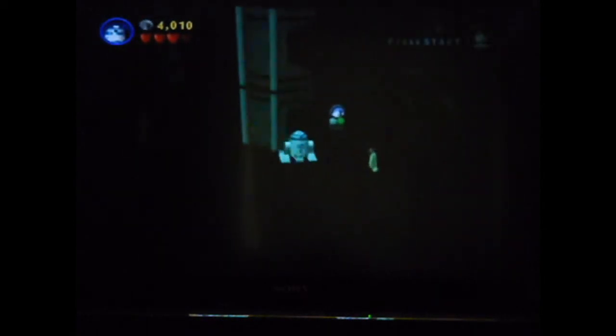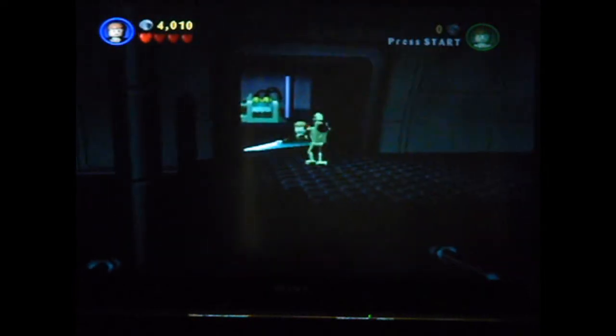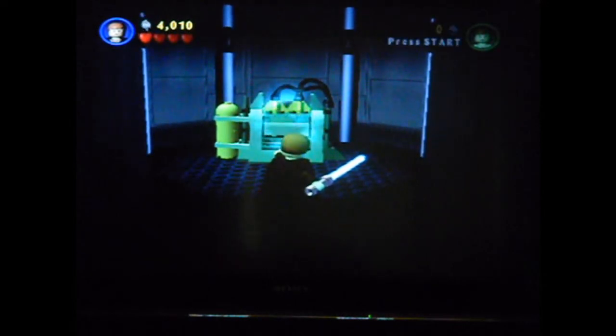Most of the canisters that we need to get are pretty early on in the level. This is not a canister — this is just something I want to show off that you can do in free play. If you hit that, this thing will jump up basically as an elevator. So it's somewhat of a faster way up to a droideka to beat down.